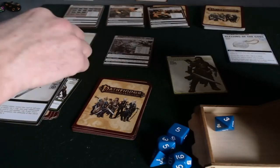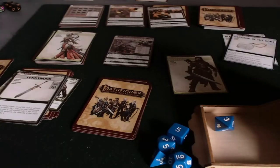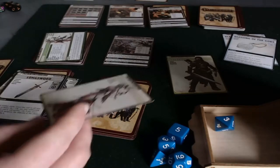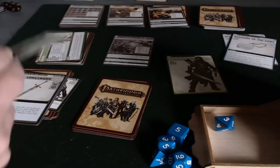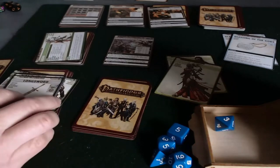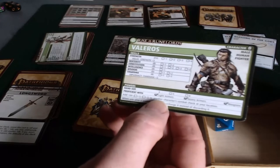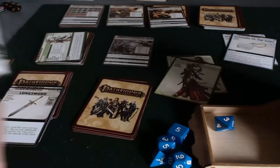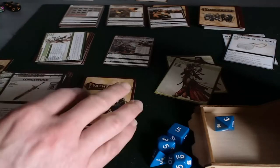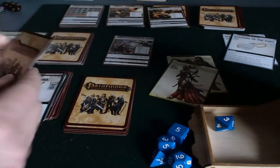It's now Sione's turn. The first thing I'll do is flip over a timer card and then move Sione to a location. There's no advantage to splitting the party right now, especially since Valeros has that special ability where he can add a d4 to a player character's combat check as long as they're in the same location. So I think at this stage of the game there's an advantage to sticking together. She's just going to join him at the Swallowtail Festival.